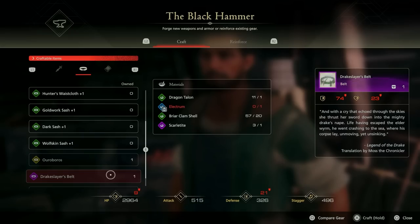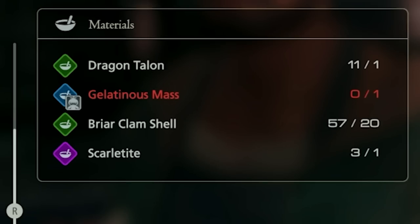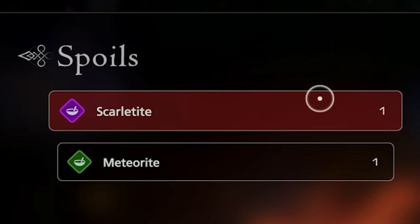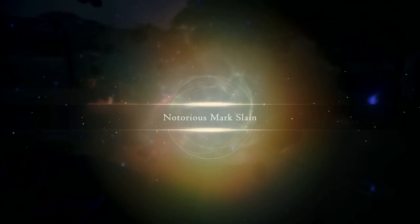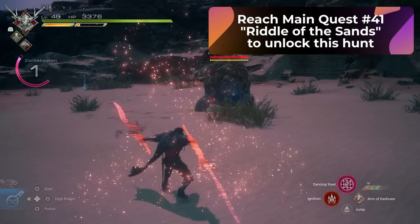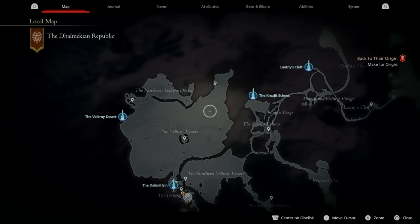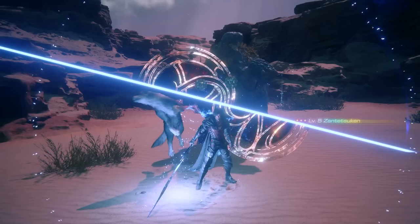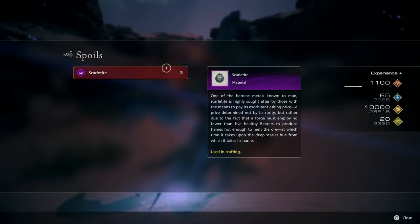Now let's go over the materials you need for each Drake Slayer equipment. Both of them share the common material of a Scarlet Tyde, and we just got one from our current hunt. But there are also other hunts in the game that give you Scarlet Tyde, because you're going to need that second one. There are three other hunts that give you Scarlet Tyde. The first one is Fasti Toclon, which you can find in the Dalmalkian Republic. You're going to have to be on main quest number 41, Riddle of the Sands. From the Dalamo Inn, go all the way through the Velcroi Desert to the top right portion marked on the map. This hunt actually drops two Scarlet Tyde, which should be enough to craft both Drake Slayer equipments.